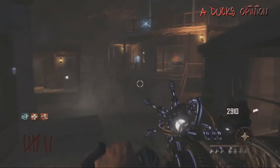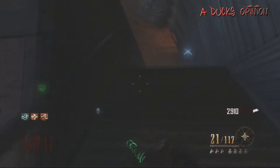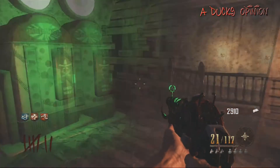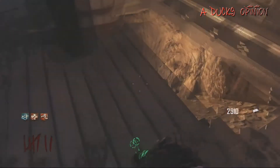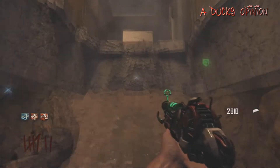What's up guys, Duck Opinion here. I want to show you guys where the actual bank is on Buried, so you guys can save your money. If you go up these stairs in the back, in front of the saloon, jump this gap and go around the corner, there's actually a hidden bank. There are a few ways to get here - actually two ways: one through here, and one where you can fall down into the bank. Going the tunnel way and sneaking through is pretty fun.